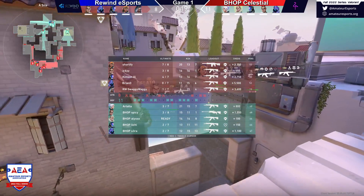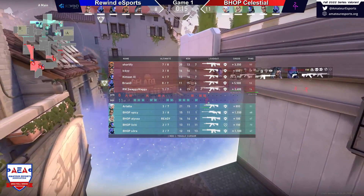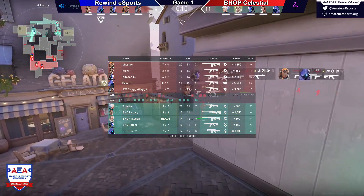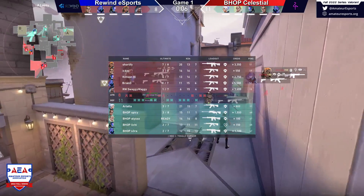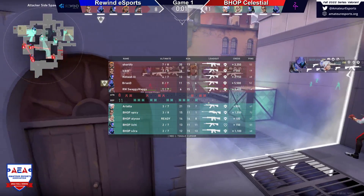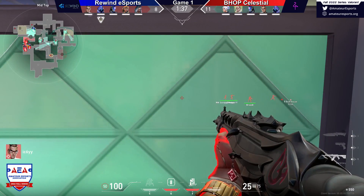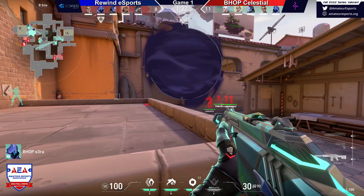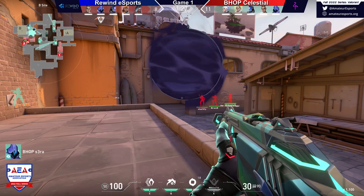We are coming back into a gun buy here. Icy is looking really light on credits. I wouldn't mind Brian buying here, but at the end of the day it's not that big of a deal because they still have the economy to buy him out if they have multiple deaths. But this is starting to get really down to the wire — if Rewind wins this round against Bhop, Bhop is going to be back on a save, and Rewind should get to 10. Then you're down into a best-of three or four rounds and economy becomes very important. This is a very crucial round.